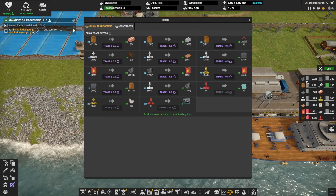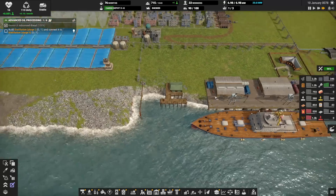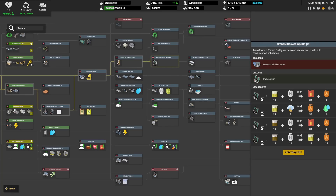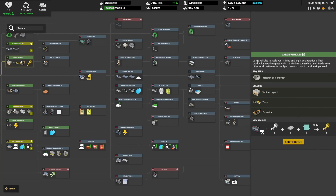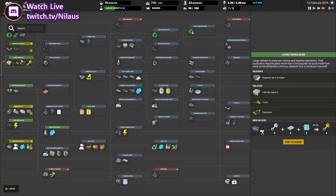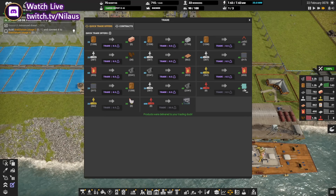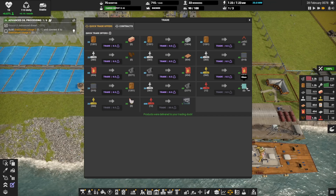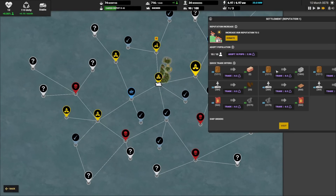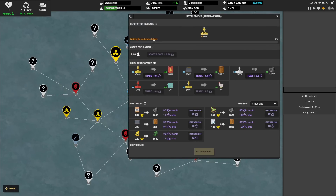We now have construction parts two flowing in. Construction part three has numerous applications — one of the most prominent is that you can actually trade construction parts for glass. That's really useful because glass production is way too deep in the tech tree. Vehicles need glass but you can't get it until tech lab 3. The workaround is trading construction parts for glass — it seems like a bad offer but it's actually pretty good.